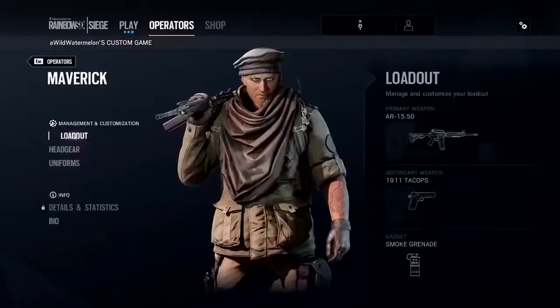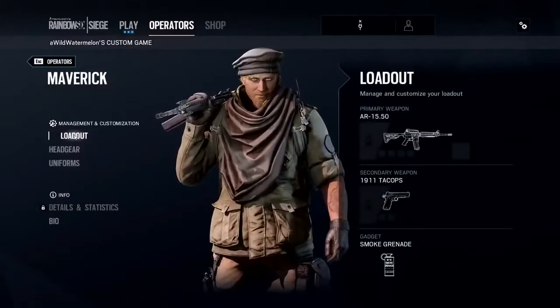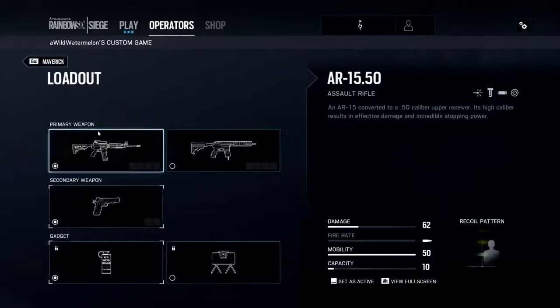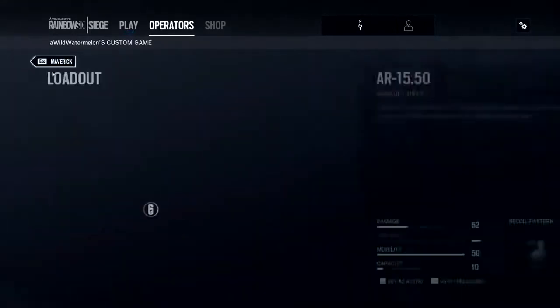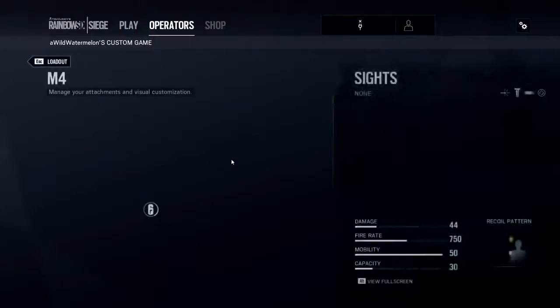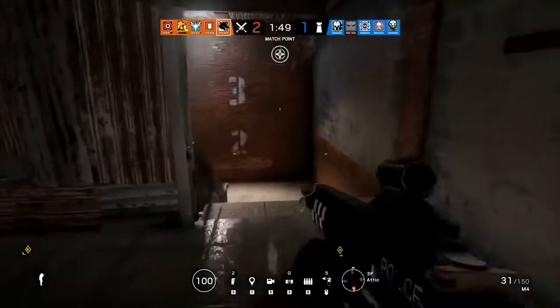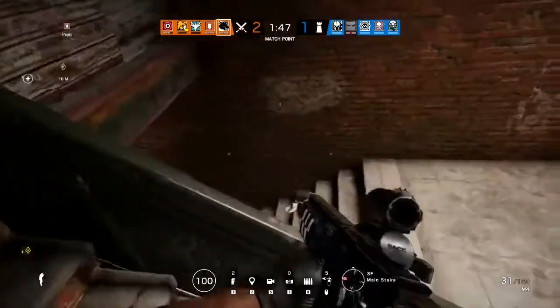He has two speed, two armor. Basically, he has an M4 which you can use for spray and pray — you can move around inside with a red dot and just kind of hose people down. The other weapon is a .50 caliber that hits really, really hard. Once you hit someone once or twice with that, they go down, and that makes it really good for trying to wallbang people and open up lines of sight.